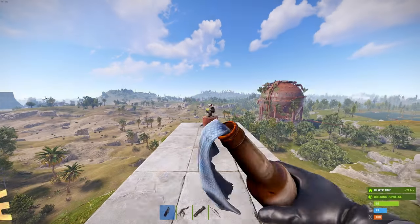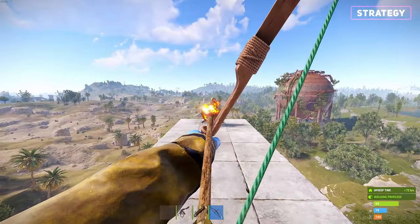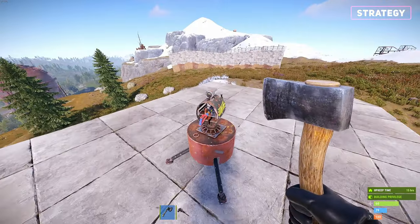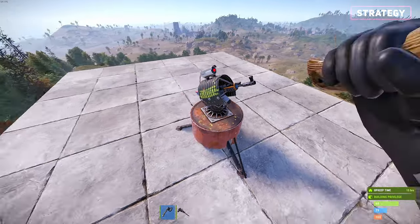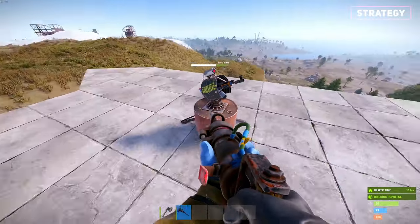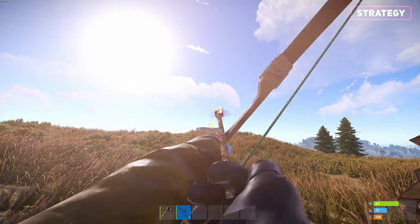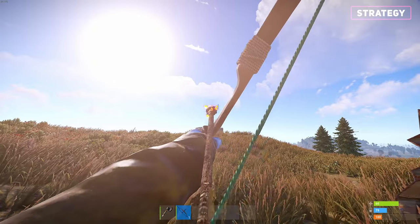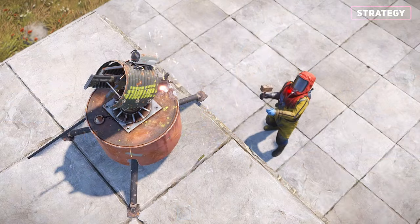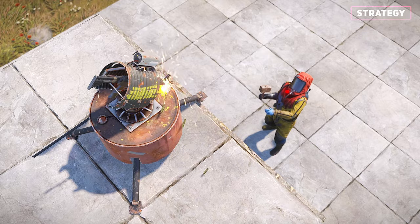To take down an auto turret, I would recommend using a molotov, flamethrower, incendiary rocket, or fire arrow — really anything that can burn it over time. If it's on the roof or in the open, you can quickly run up and circle around it faster than it can turn, then smack it with a melee weapon. As for placement, always make sure players can't see it outside of its range, otherwise it would be dead easy to take one down with a few fire arrows while completely safe. Additionally, place it as low as possible, since players will be able to bait its shots if it's too close to an edge.